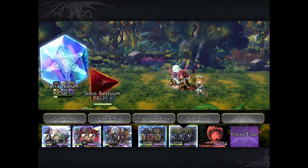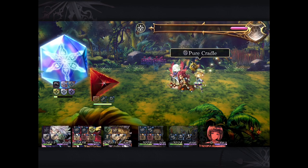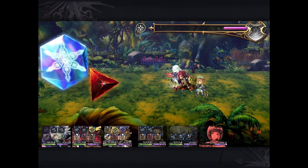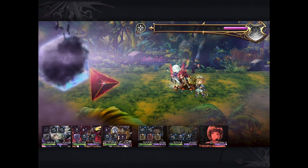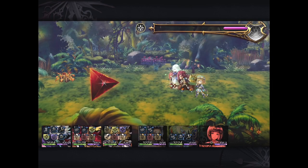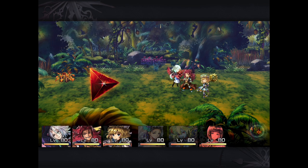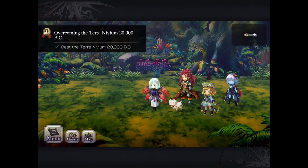Even though Asrosetta died, her zone is still active. We're going to cast Pure Cradle first to heal Clark to max HP, because — as you'll see in my loadout — HP damage up when at max HP is part of my arsenal. Having that max HP made a big difference in ending the fight right there and then. We finally conquered the king of RNG fights — Terra Nivia — at 20,000 BC.